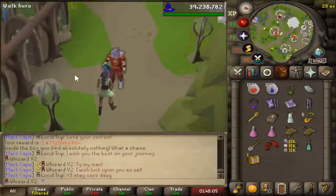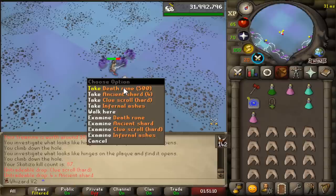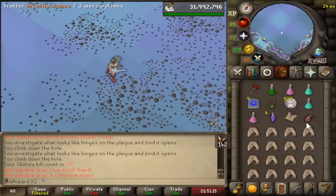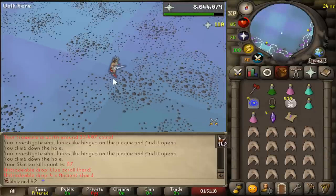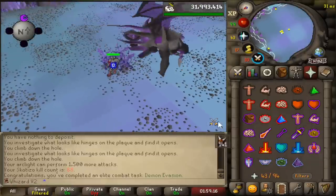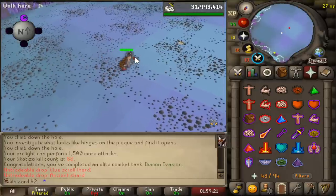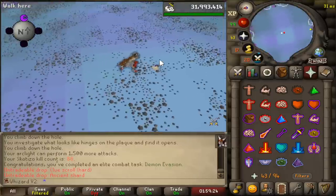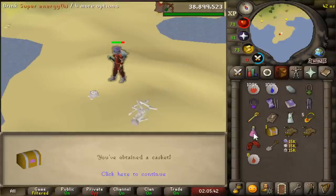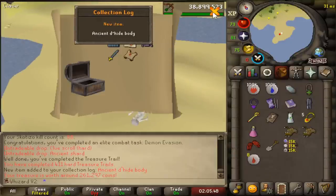Had to drop like nine clues in a row but we finally completed a hard clue scroll, so it better be worth it. Yes! We got the death runes again - legitimately just the best drop you could get. It's such a good quantity; I thought it would drop like 150 or 200, but 500 is so generous. And we finally brute forced the last combat task - did a full Scatizo kill without taking damage. The demons don't matter; you get it instantly as soon as you do the last hit on Scatizo.